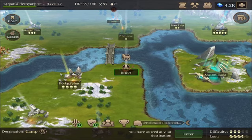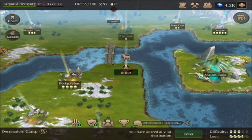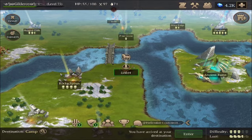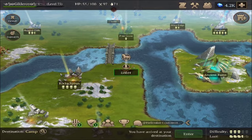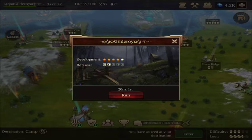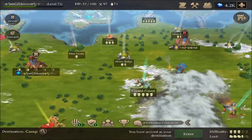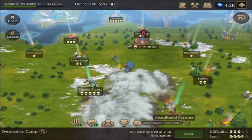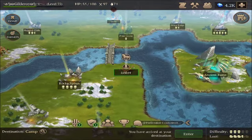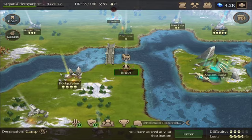Hello and welcome back to a new Stormfall Saga of Survival video. In the last one I was doing the camp run to collect some hay, and now I'm going to show you the end result. I'm 20 minutes from home, so it's not that far — maybe wasting two minutes per camp, maybe less. Let's go in.